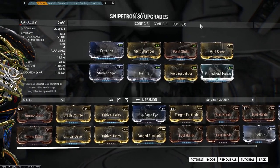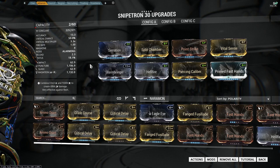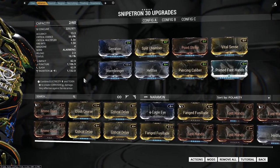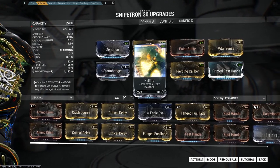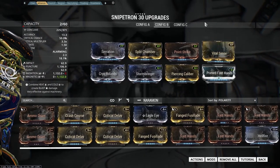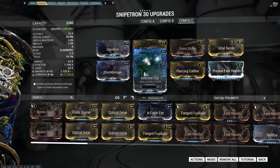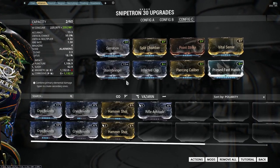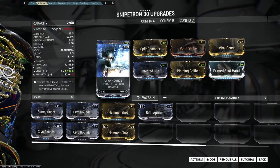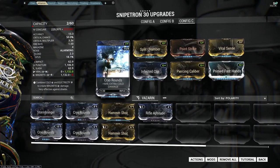We're modding for the heavy units in each faction. For the Grineer, we go radiation for the Napalms and Bombards — Stormbringer and Hellfire for that. For Corpus, Cryo Rounds and Stormbringer for magnetic. In the Void, Stormbringer and Infected Clip for corrosive damage. If you're running Corrosive Projection, you can switch that out for Cryo Rounds and run viral to take down the Corrosive Projection-resistant Void enemies.